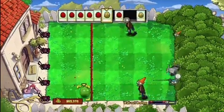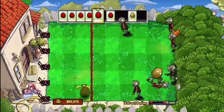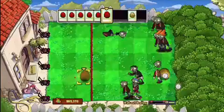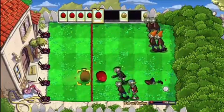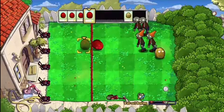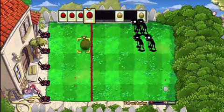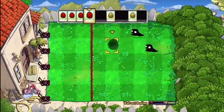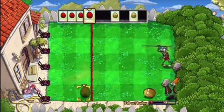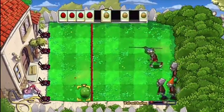Another bit of advice: for the granny zombies reading the newspaper, you want to fire about two at them because when you hit them once they drop the newspaper and move really fast. Use an explosive if they're close to the line, but if they're far away just use a normal walnut and wait for them to get closer, because you might hit a normal zombie instead.